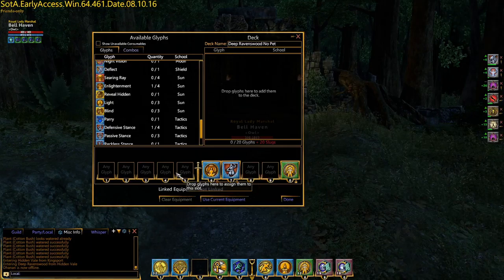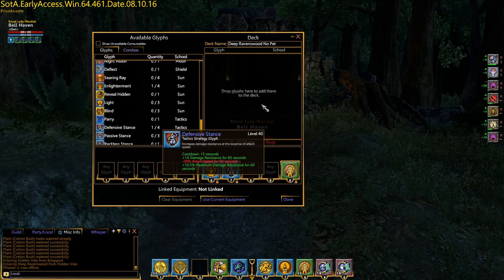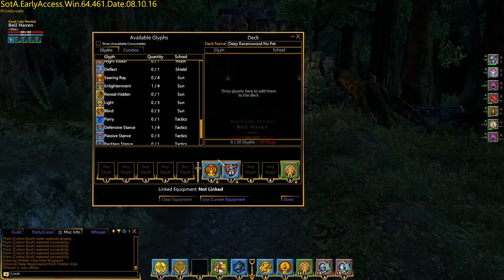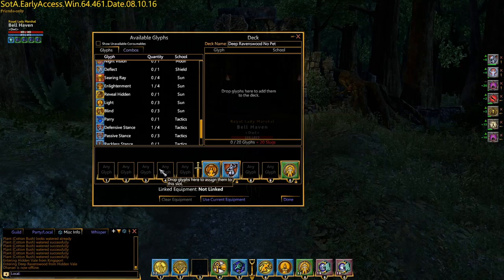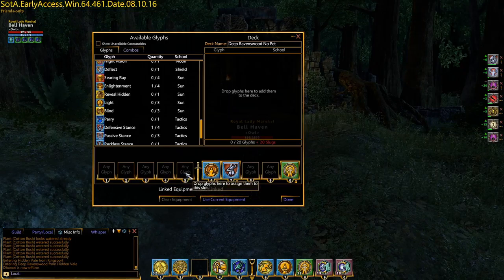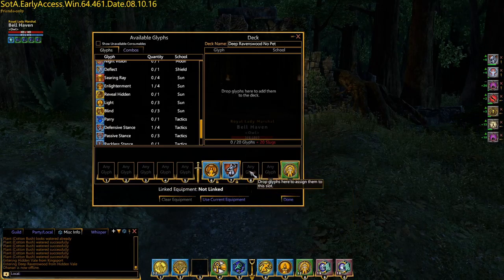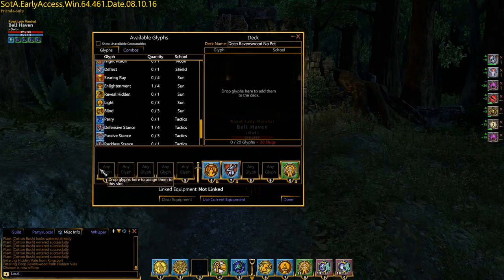I'll jump right into the unlocked ones so that it makes sense. If you have these unlocked and they say any glyph, we're eventually going to be pulling stuff into the drop glyphs here to add them to the deck. When they're added into this deck, they will rotate through these open spots at which you can cast them as soon as they pull up. They ignore the cooldowns on spells, so it allows you to spam spells. It also allows you to stack spells. I like to keep the right five locked — those are the five I'm focusing on — and knowing that these are going to be here if I need them.